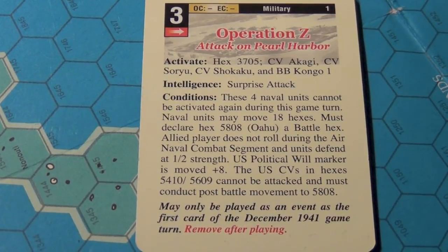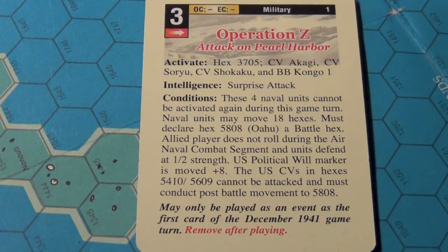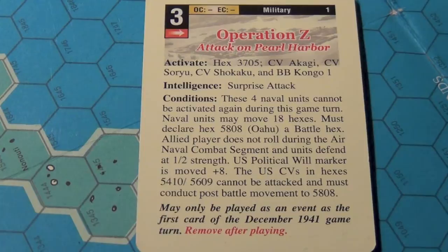The way Empire of the Sun is played — and this is not an instructional video — the first turn of the game is December 41. Most turns in the game represent four months of time, with an early, mid, and late turn for each year of the war. The December 41 turn was intended as an instructional piece where you could play solitaire and walk yourself through the procedures. If you have a copy of the game and go to page 40 of the rulebook, section 19.0 'Comprehensive Example of Play,' everything I'm about to show is included there.